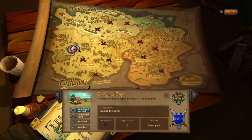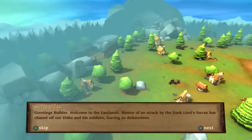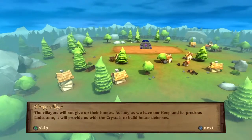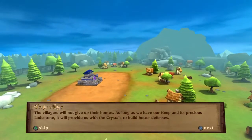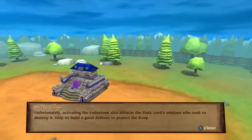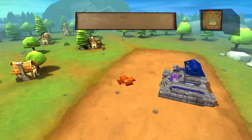Let's get started — playing the normal campaign. 'Greetings builder, welcome to the Eastlands. Rumor of an attack by the Dark Lord's forces has chased off our Duke and his soldiers, leaving us defenseless. The villagers will not give up their homes. As long as we have our keep and its precious lodestone, it will provide us with crystals to build better defenses. Unfortunately, activating the lodestone also attracts the Dark Lord's minions who seek to destroy it. Help us build a good defense to protect the keep.' Doing a quick tutorial, yes.